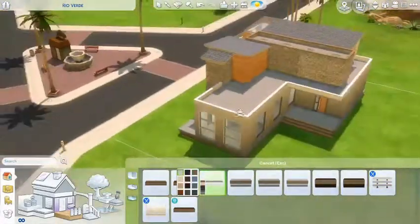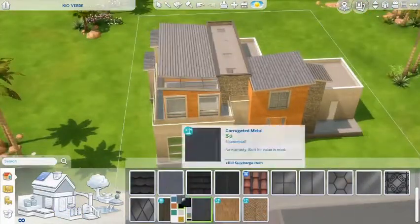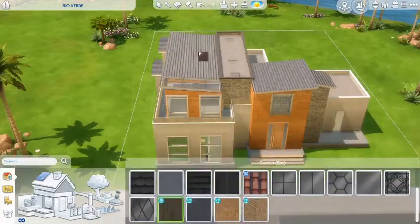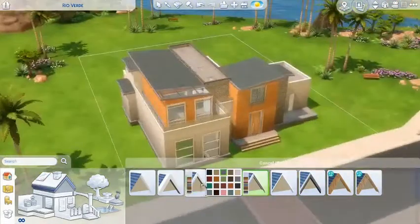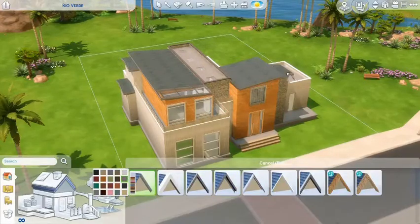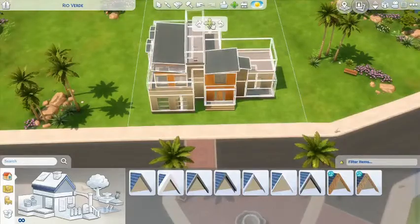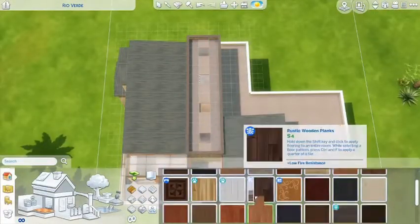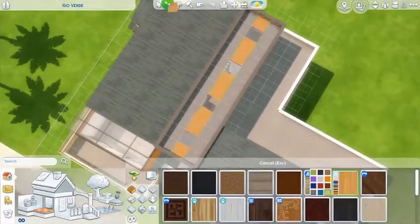I'm really happy with just how it all turned out. The inside I am pretty happy with, except the kitchen looks a bit closed off now because I had to add in an extra wall to make it actually support the second floor without making the flow of everything else weird. So I'm not sure — maybe I'll change that at some point. I wanted it to be a little bit more open plan; that was the only real problem.